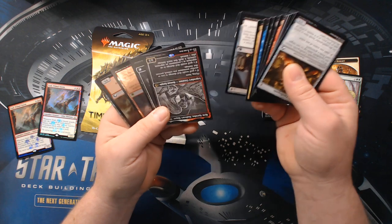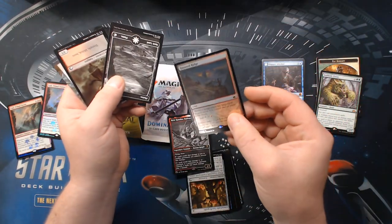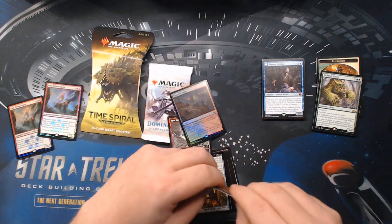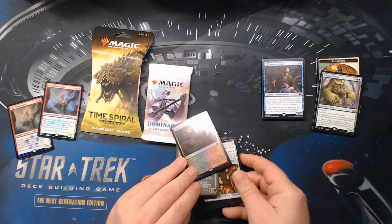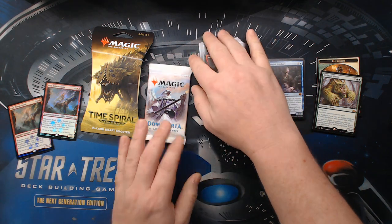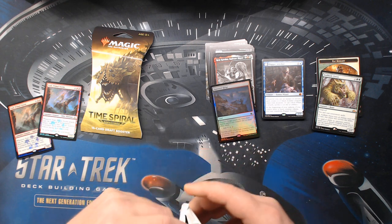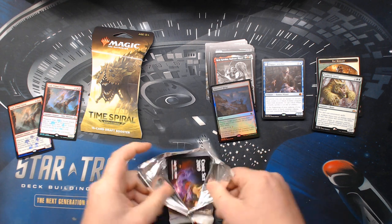Double rare in this one — we have a Rin Celess and a foil Haunted Ridge. That Haunted Ridge probably isn't bad at all. I'll use it — it's a dual land. I'll use any of those I can get.